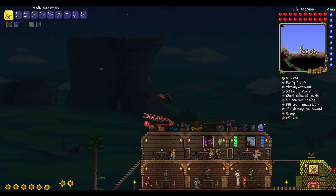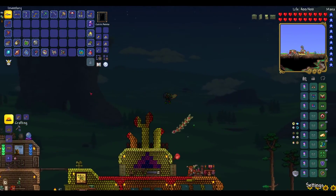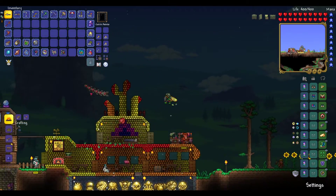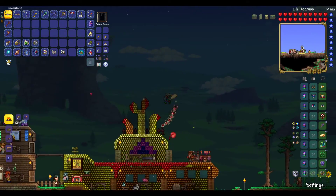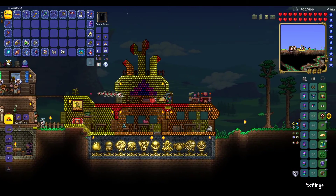I have said in previous episodes that I want to attempt to get the Terra Prisma by defeating the Empress of Light in the daytime, where she insta-kills you. However, I won't be doing that until I have more in-game gear. I will be just defeating her regularly during the nighttime and then going back to her later once we have better gear. I could take on more of a challenge by trying to do it in the daytime, but I don't see much point where we are at the moment.